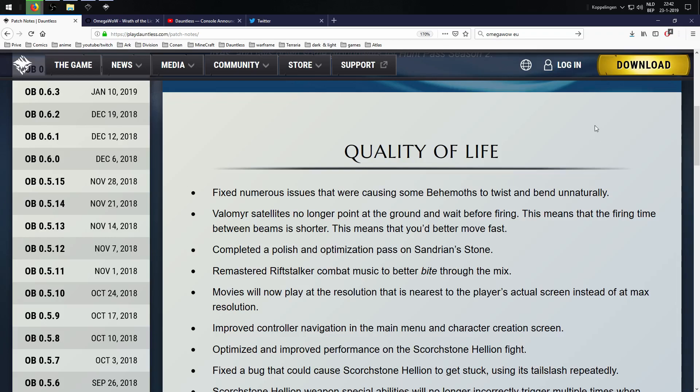The Velomir satellites no longer point at the ground and wait before firing, meaning the firing time between beams is shorter — so you'd better move faster. Before, the satellite beams were pointing towards the ground and would turn up and sideways about 90 degrees. Now they're already pointing at the level where players are heading, so be careful — they're going to be a little more difficult to avoid.